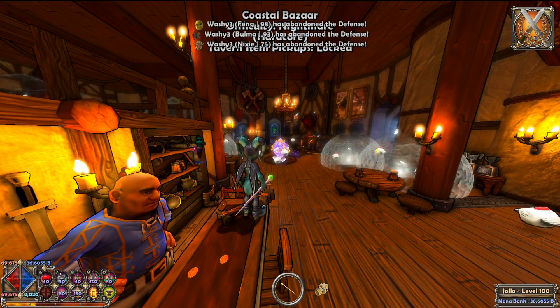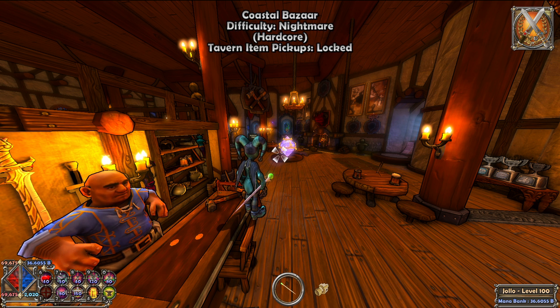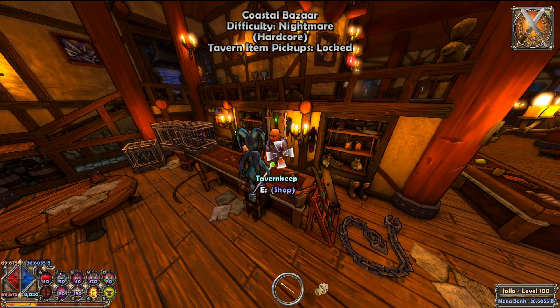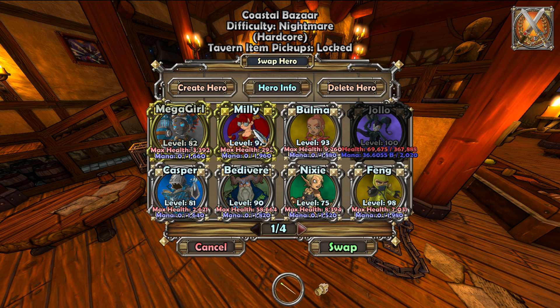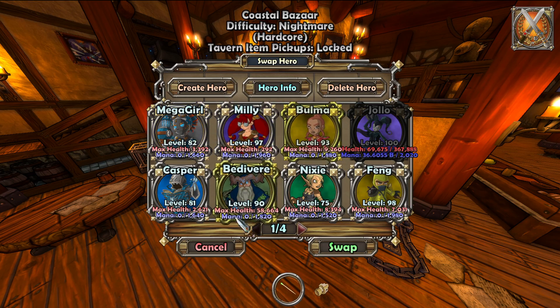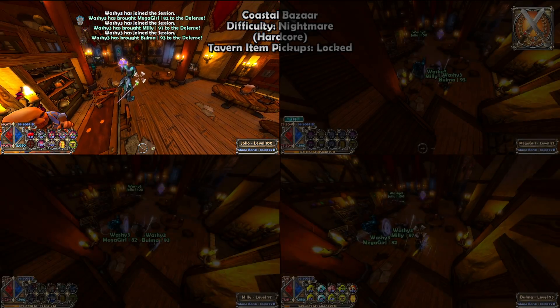F7 removes all the characters you have in — doesn't matter whether you have two or three characters, they all just get removed. And then F6 will add the characters you have in the first slots. So say if my cursor was here, it would be these three characters, but because my cursor is here, it's going to be Eevee, Adept, and Initiate. So press F6 and it adds in all of those characters.